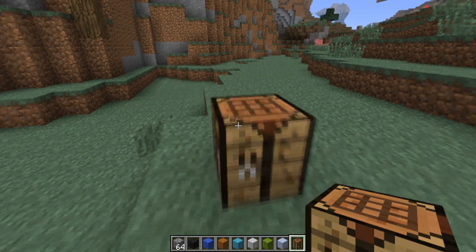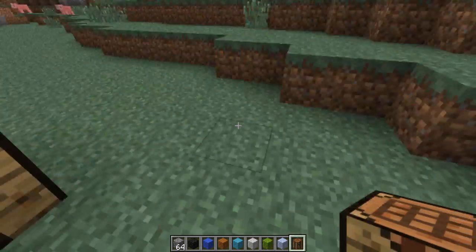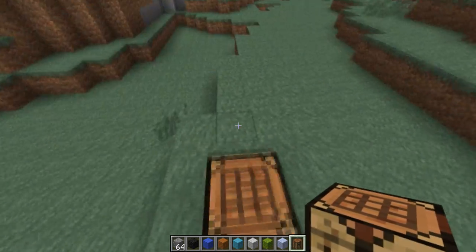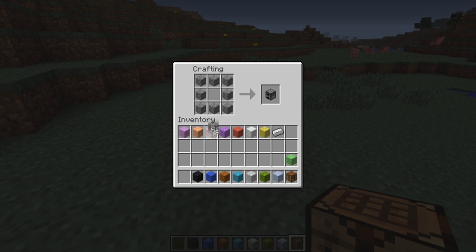Hello everybody, Chris here, and today we are going to be reviewing the Anti-Creeper mod. I think it's amazing. You pretty much just take cobblestone, put it in the shape of a chest, and put an iron egg in the middle.